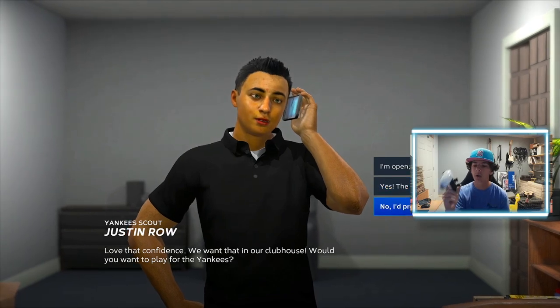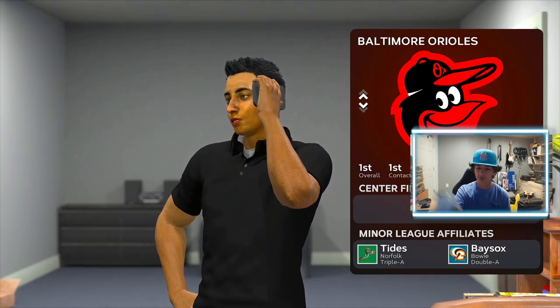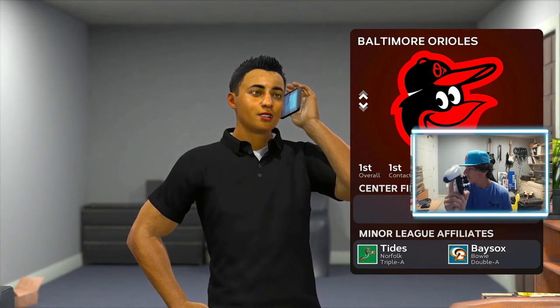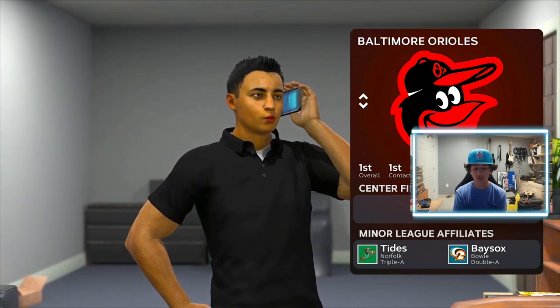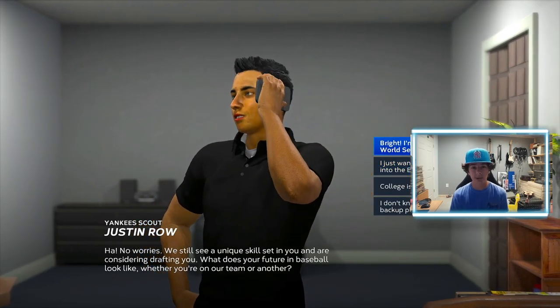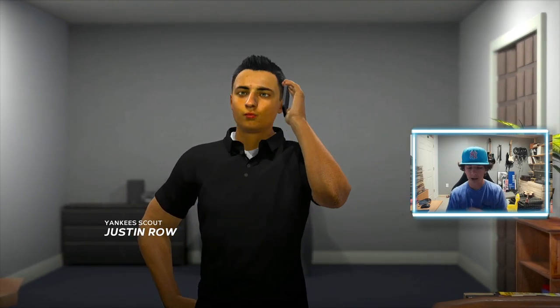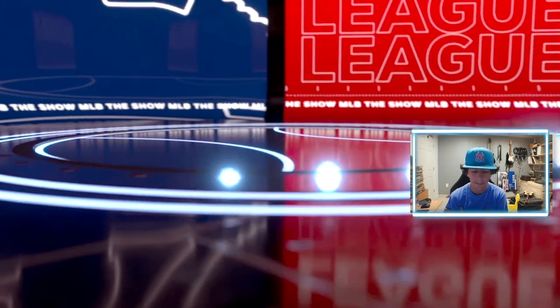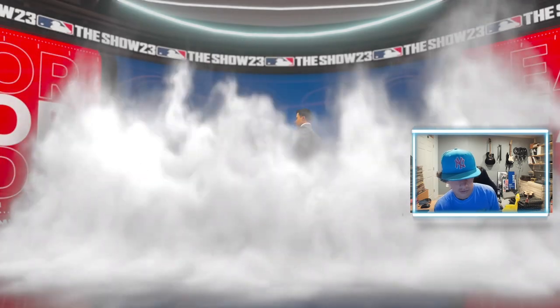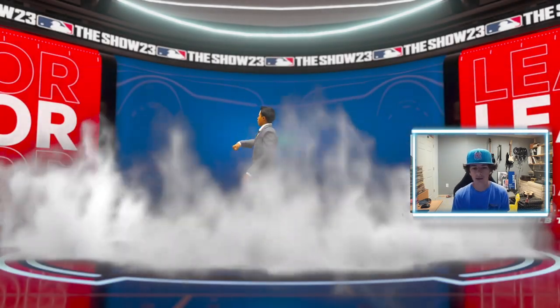He's going to go on the phone with the scout, and you can say whatever you want — it does not matter. The key thing is: when you say 'No, I prefer to play for a different team,' if you see 'First' across the board for the Orioles, you're going to want to select the Orioles. If you don't see 'First,' that means you didn't use the correct roster. No matter what you say, as long as you select the Orioles you're going to get drafted by them.